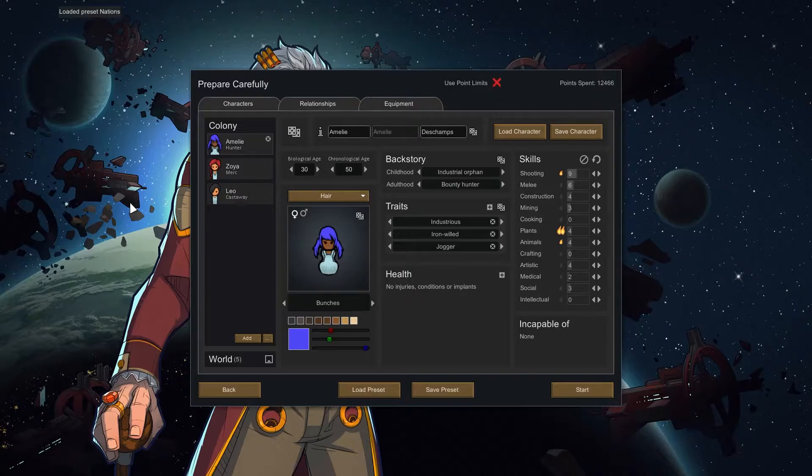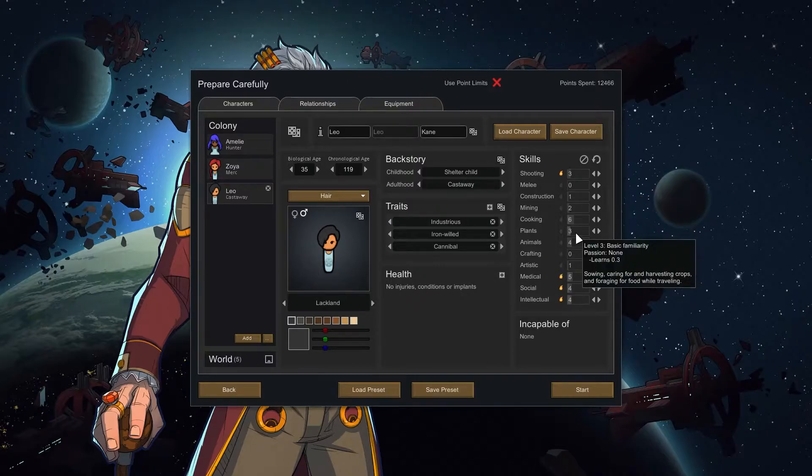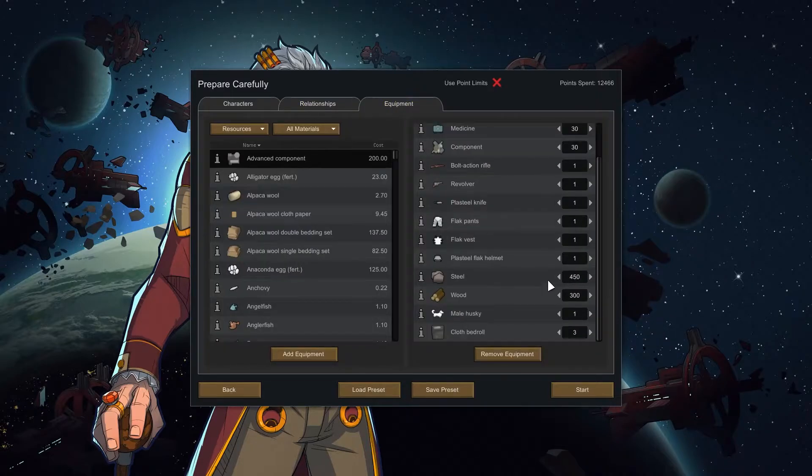Here they are — obviously they've been changed, some of them have similar names and hairstyles. Let me introduce you to my colonists. We have Amelie Deschamps, who's got blue hair — she's good at plants and animals, pretty good at art, and she's a good soldier as well. We've got Zoya Vasquez — she's a good soldier as well, good at building, mining, crafting, and also good at art. And then we have Leo, who is good at cooking — he's going to be our cook.